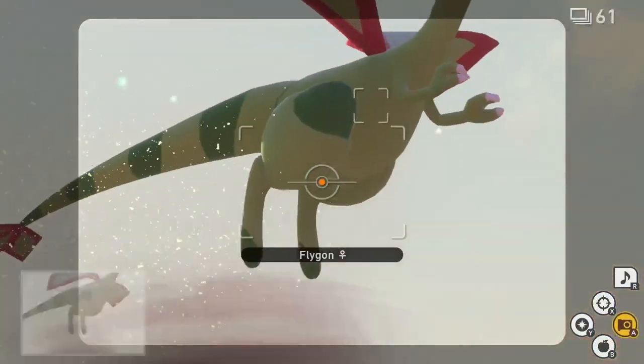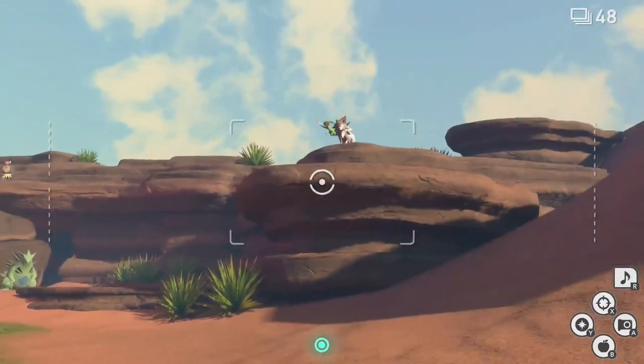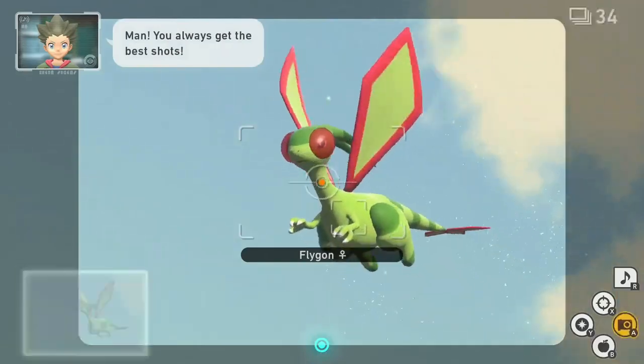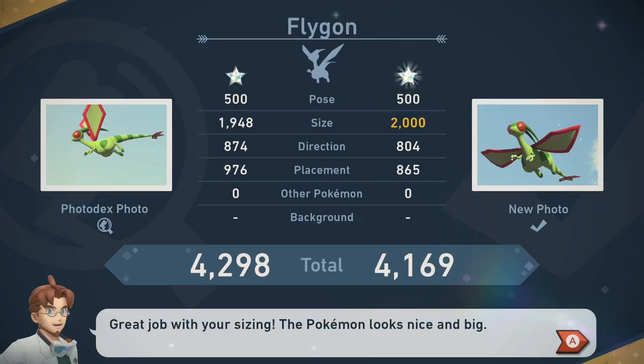The Flygon will fly around a bit before flying away. Once the Flygon flies away, cruise ahead over the next sand dune and look over the rocks to the right. After a few moments the Flygon will fly towards you over the rocks. While the Flygon is flying towards you, line up your shot and unload your camera while zooming in and centering it in frame for an easy diamond rating.